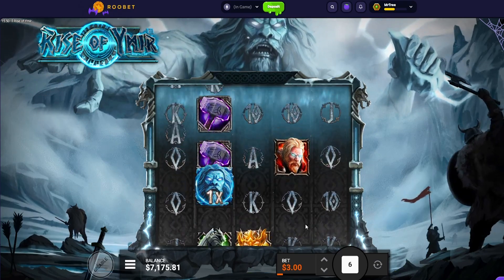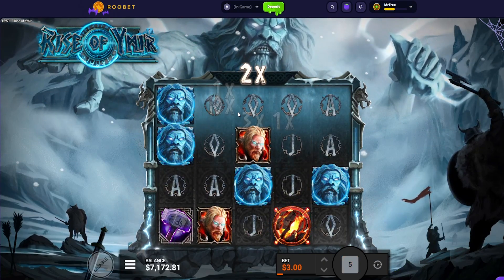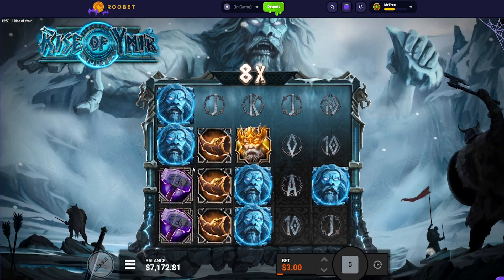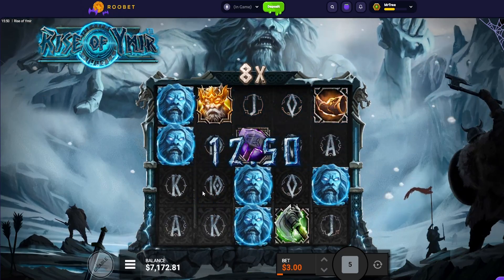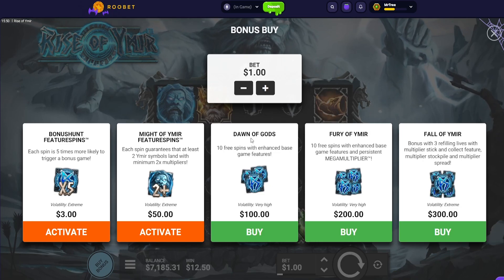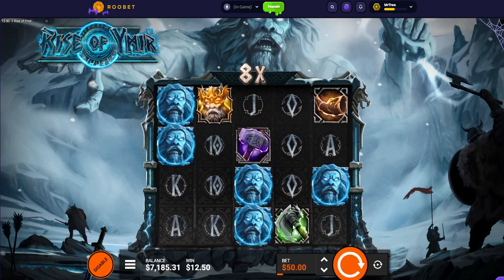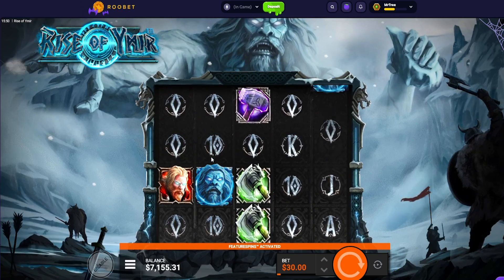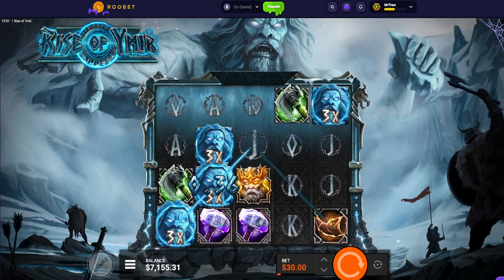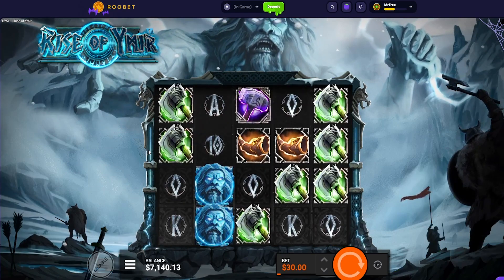We'll probably buy the super now — it doesn't seem like it's dropping anything else. It keeps all the multis, so they got some big multipliers, but this is still weird. Let's buy the super. I got Dawn of Gods — there are two supers. Let's try the features piece first. Oh no, that is bad. There's no way this pays unless I keep getting a ton of wilds. That's us.